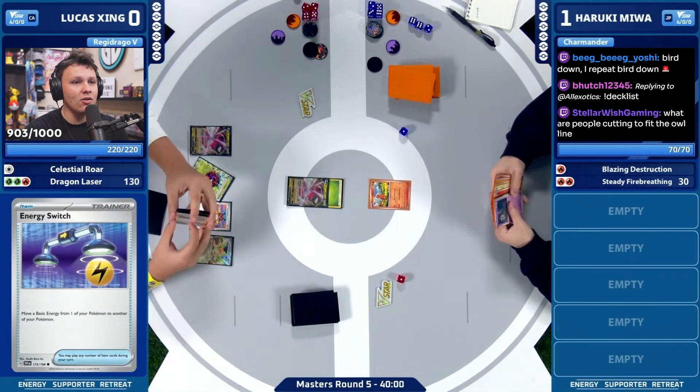Noctowl is coming out here — there's the E-Switch find. I see the Boss in the deck, and the Switch is in hand. So the line that I was talking about — I think it's available here to Lucas. We see the E-Switch Ultra Ball grabbed. You might get Iono'd next turn, which might make it hard to piece together though.